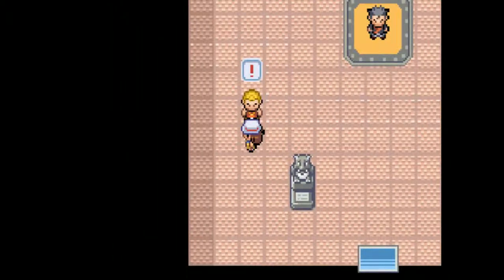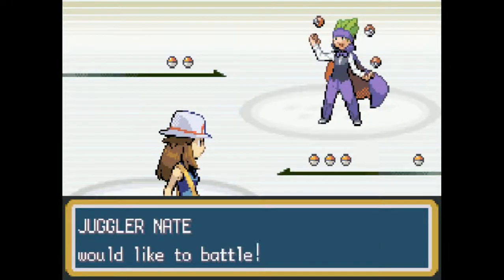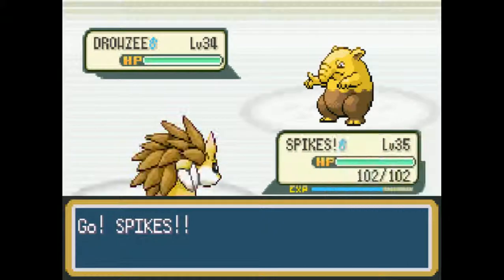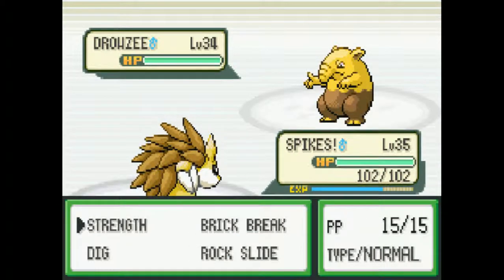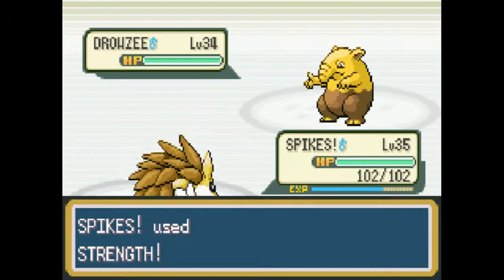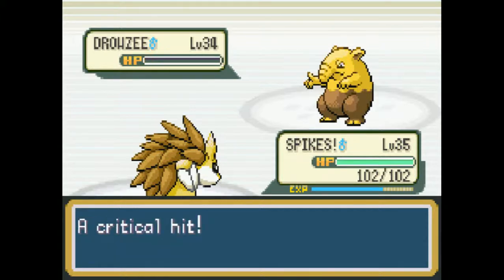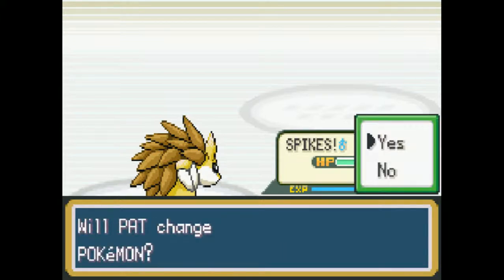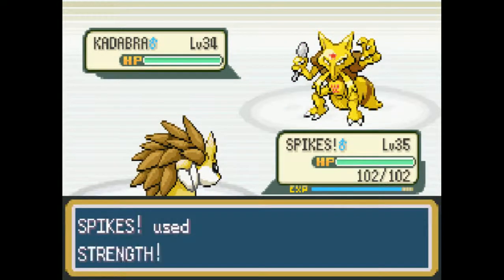Weird analogy aside, let's start fighting the trainers! There's this guy who you could completely easily and obviously avoid, but I'm fighting him anyway. Despite this being a poison-type gym, a lot of psychic types in here — we'll find a lot of trainers using psychic types. It's good to hit psychic types physically. The gym leader does use poison types, and you'll see a couple of poison types, but they're mostly psychic types.